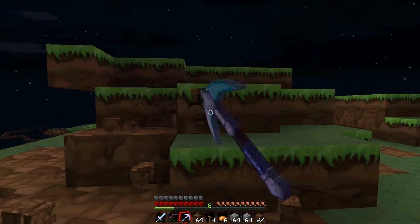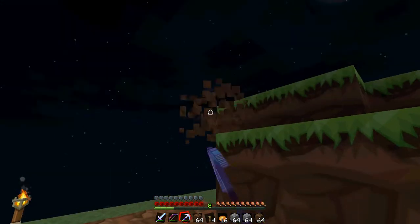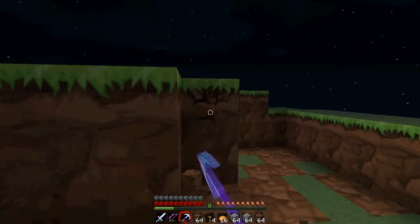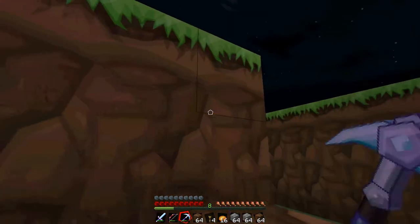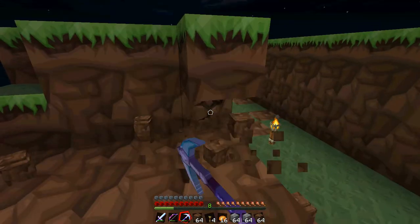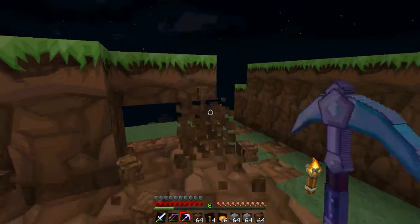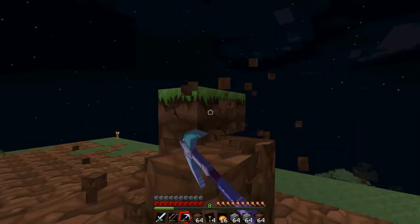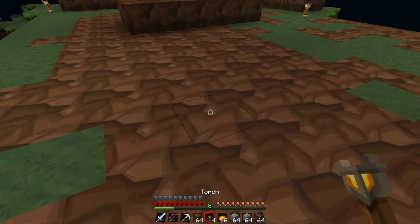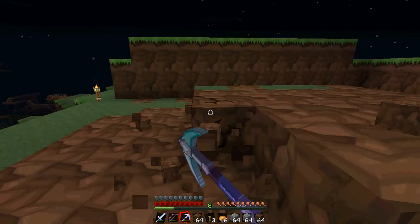I could use one of those other seeds to make it so I don't spawn near a safari, but it's quite a nice place. The cats keep creepers away. I wonder what dogs scare away — I wonder if dogs actually scare away anything. I know they attack stuff. Cats scare away creepers. Endermen don't like pumpkins. I'm not sure if they like snow golems. Nobody knows if snow golems are male or female, so I guess you can't say snowmen or snowwomen.